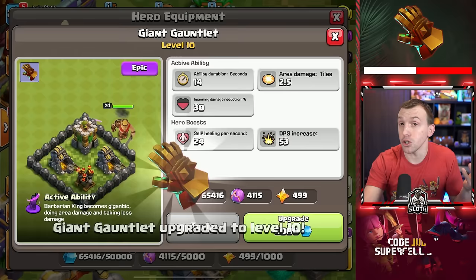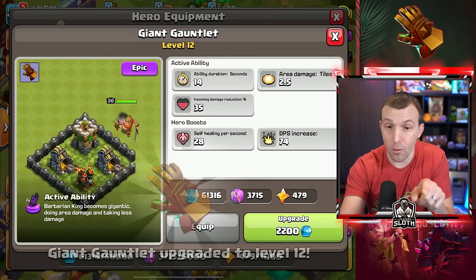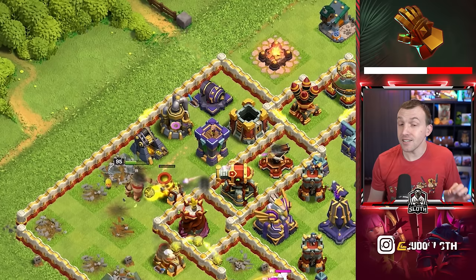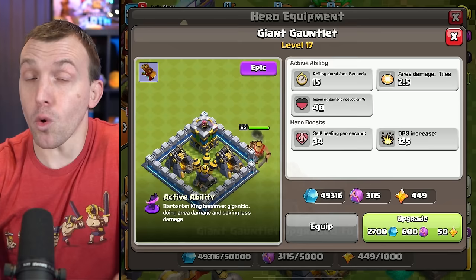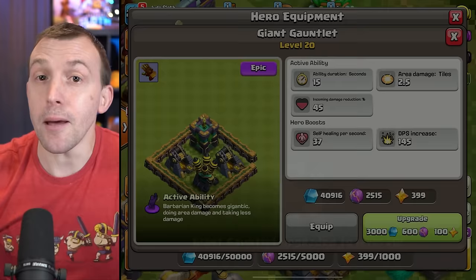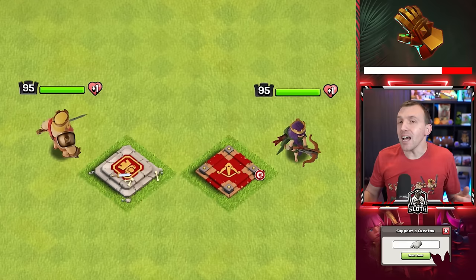When you're selecting which hero equipment to use, it's important you take into account the active ability when you press to use it and the stats given to the hero throughout the attack. As we move to level 15, you can see again an extra level to the ability duration. Since this is an epic piece of equipment, level 21 also gives you a big boost in stats. Once you know which pieces of equipment you will pair together, you want to upgrade them evenly because you get a bigger boost in stats per ore for the lower levels. It's very much like what we used to do when we upgraded heroes in multiples of five for their old ability levels.